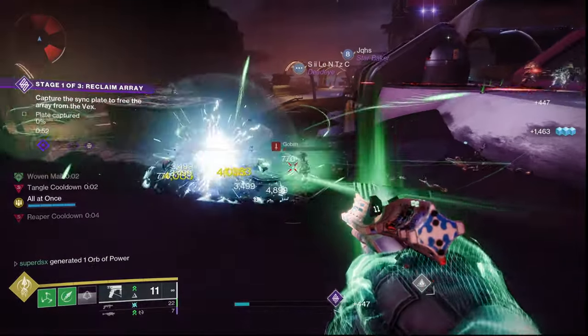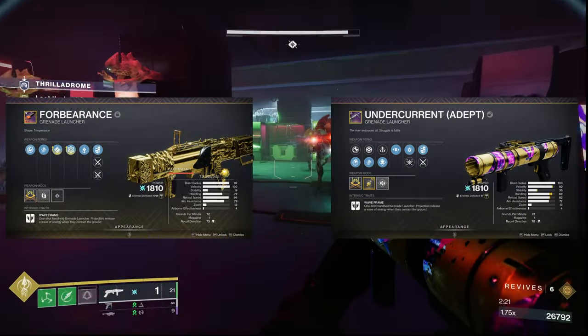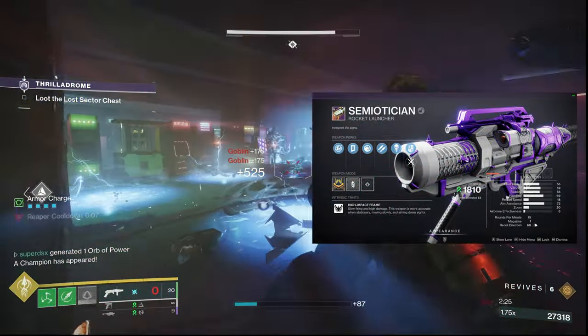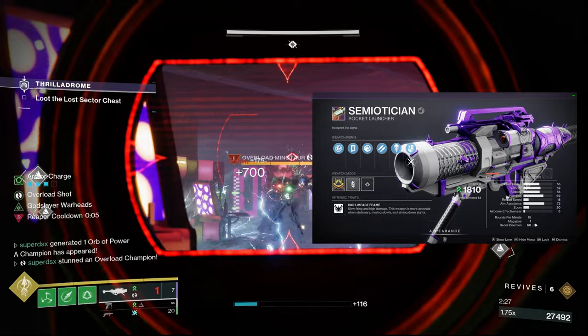The other two weapons I'm using alongside Final Warning are either Forbearance or Undercurrent in the special slot to deal with multiple enemies nearby, and then Semiotician to have a decent damage option that can also deal with Overload Champions.